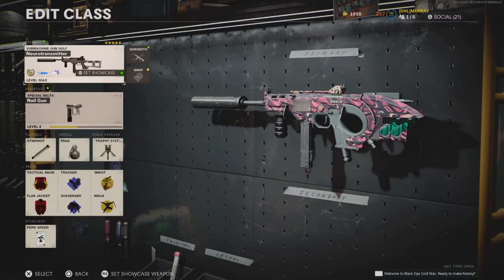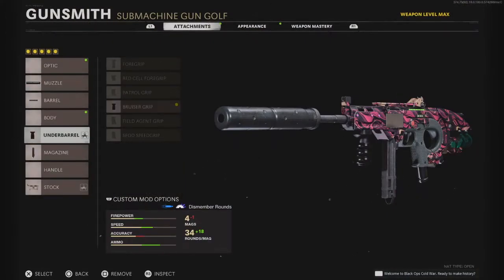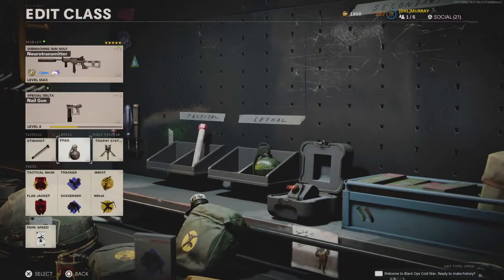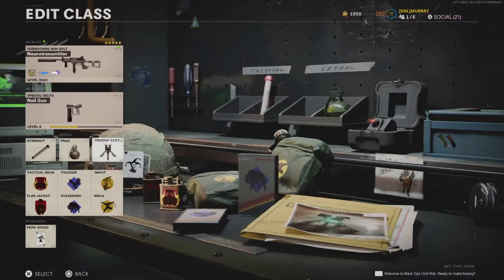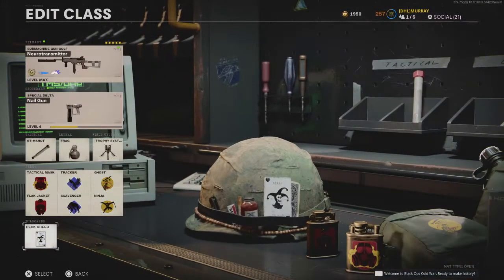Now we're using the Neurotransmitter Blueprint, but you don't actually need it — this is the LC10. Agency Suppressor, 13.9 Task Force barrel, Bruiser Grip, Salvo 52 Round Fast Mag, and Raider Stock. Going with the Nail Gun as the secondary — I love the Nail Gun, absolute machine. We're going with a Frag and Trophy Systems on this class setup, as I was using this a lot in Hardpoints. Same perks again — you already know the deal — Perk Greed.